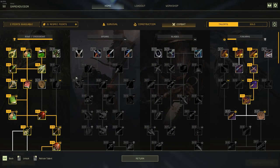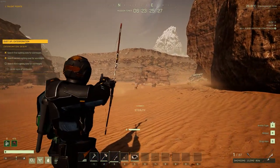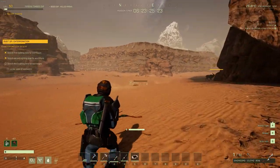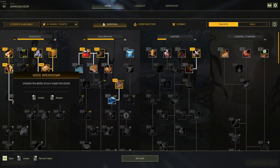It's worth noting that this video is not going to cover necessarily a specific build, but rather it's going to give you an idea as to what are good talents to look for and what are talents that you want to ignore. Let's start in the survival section. The survival section of the talent tree is going to have your resources, exploration, hunting, and cooking and farming. In the resources section, we really only have one absolutely god-tier talent that I would highly recommend you pick up, and that's going to be wood breakdown.